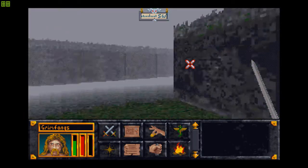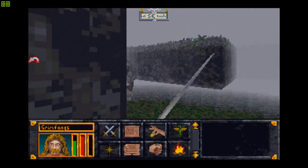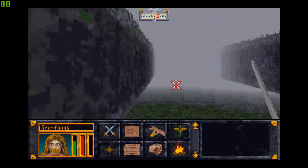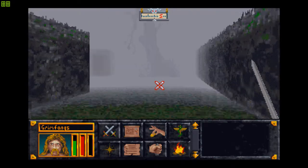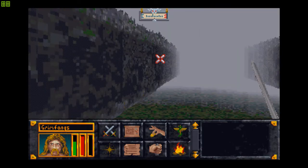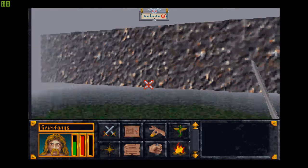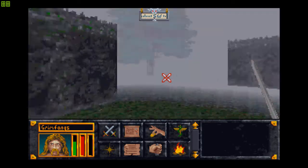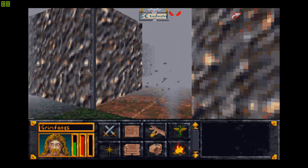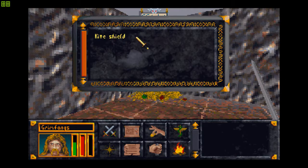We can try going in here. I can see red eyes glinting in the mist sometimes. I don't know whether it's like magical mist which makes me insane. I can't even hit this wolf. A ghost — my old friend. More loot — awesome.